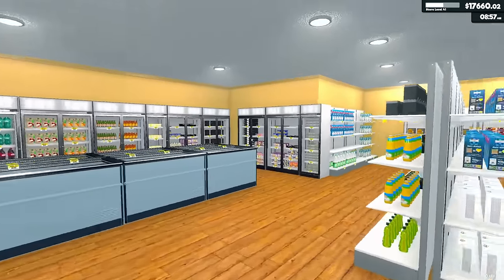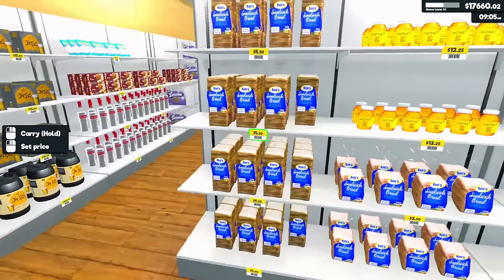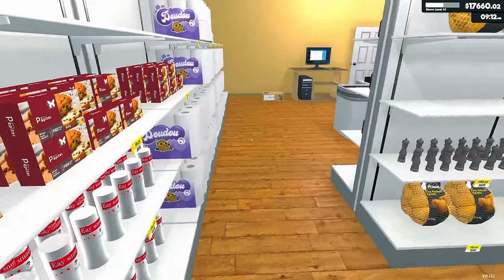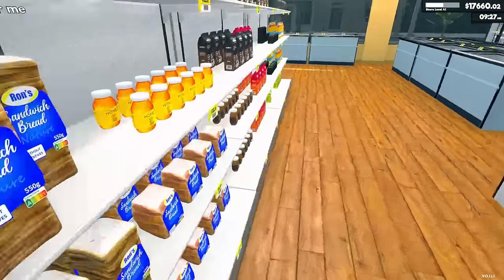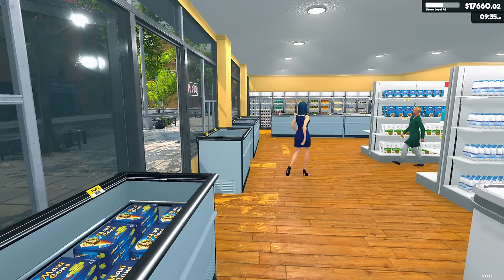The only problem I see is: do I have enough shelf space? I've got some empty spots here and there in some sections, and I'm sure I can move some items around. I'm a little concerned — maybe I need to unlock the corner back there. Maybe we'll do that first, then the product license. I just need my customers to come in and give me all their money.